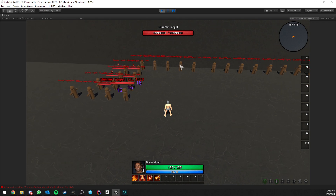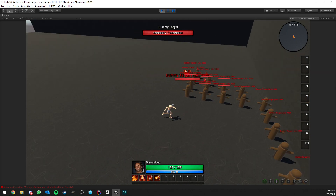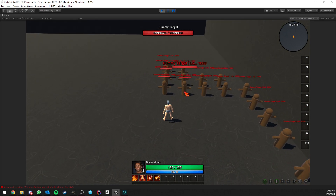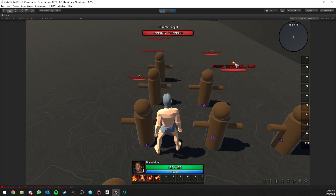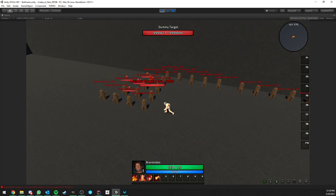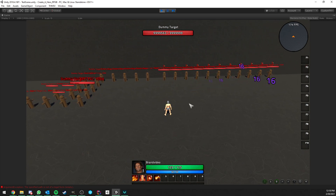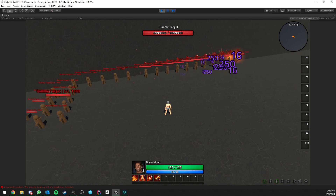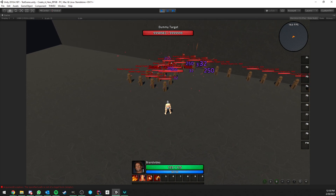The third ability, Conflagration, is used on a target. It's instant and applies the Conflagration DoT plus Blaze, giving the target two dots at the same time. The Conflagration lasts 5 seconds and the Blaze effect is also added. Now for the ultimate, Pyroclasm — it's a projectile that after hitting the first enemy starts chaining and bouncing to nearby units. On top of that it applies a DoT, which is pretty fun.